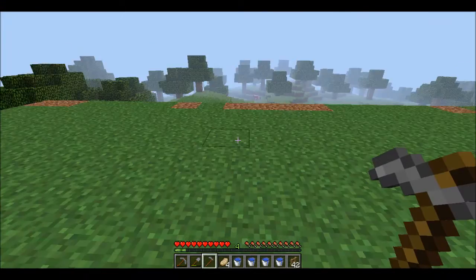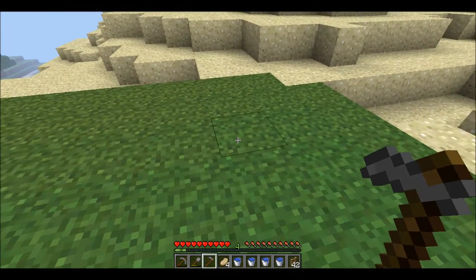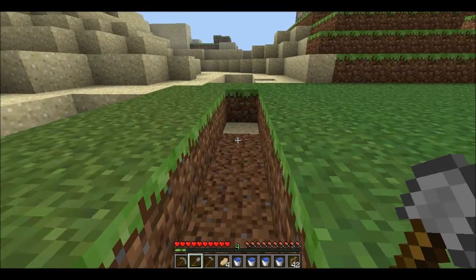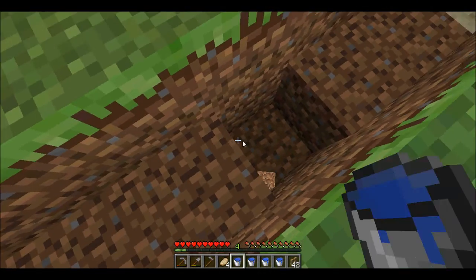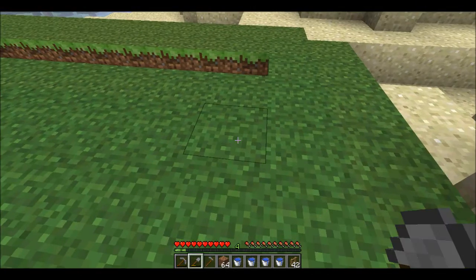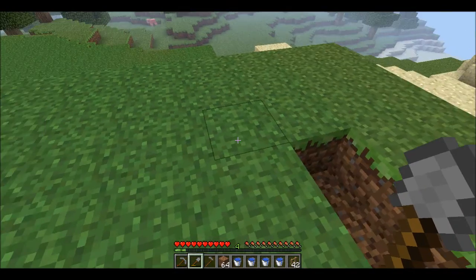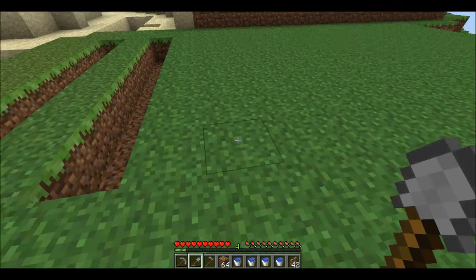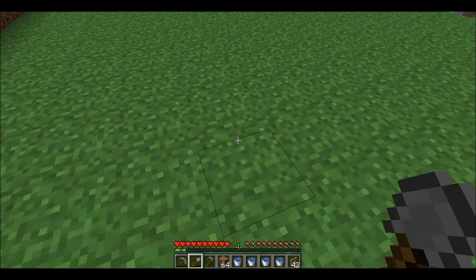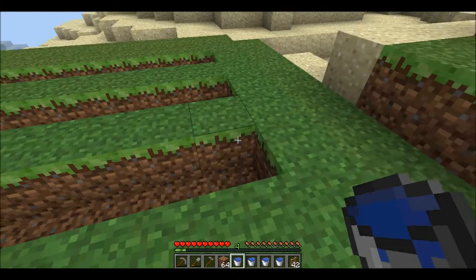I'm thinking about doing it in this direction right here because that's how it's going to look nice. Let's start — I'm going to make one right here. How far is that? One, two, three, four. Let's make one more really quick. One, two, three, four, five, six, seven — we'll make them eight, one more: one, two, three, four, five, six, seven, eight. Then let's make an infinite water source while we can and cover some of this with water.